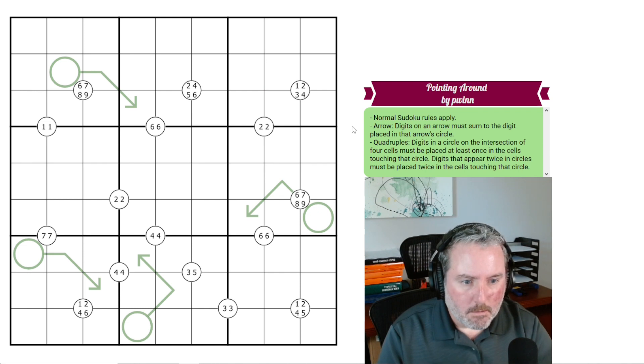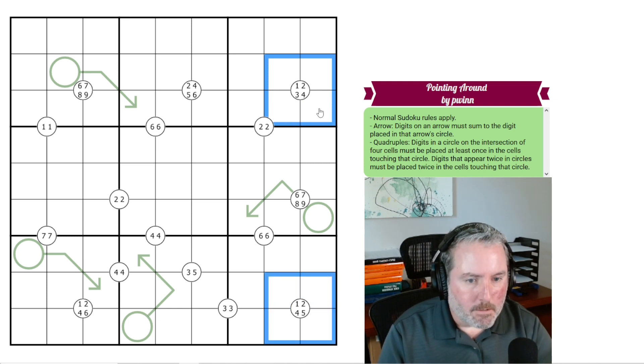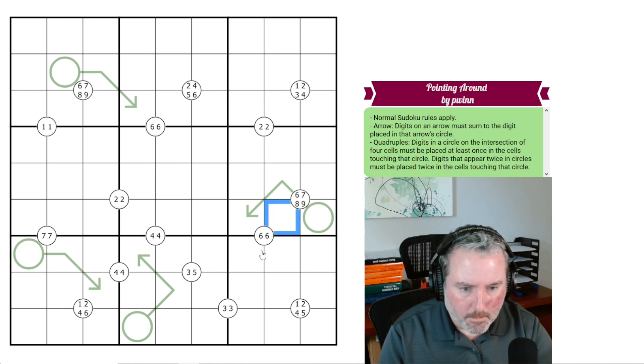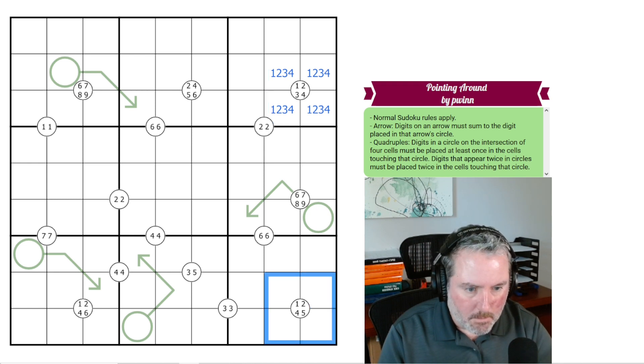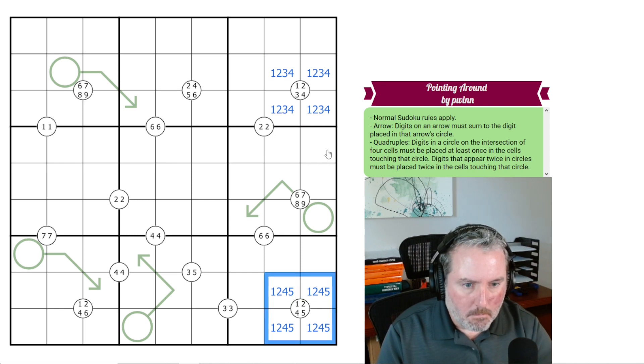Let's get into it. A good place to start is where a quadruple circle is completely embedded in a box, because it removes ambiguity. This one — these four cells have to be 1, 2, 3, and 4. Same with this one — these have to be 1, 2, 4, and 5. Now looking more closely, between these two sets, we've got a 1, a 2, and a 4 which are all the same.